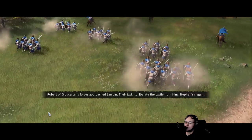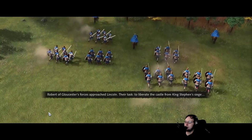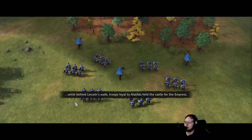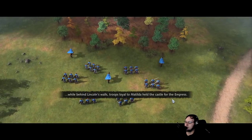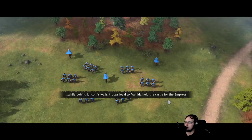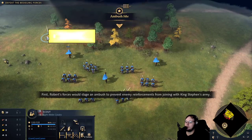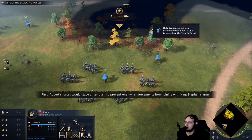Robert of Gloucester's forces approached Lincoln. Their task: to liberate the castle from King Stephen's siege. While behind Lincoln's walls, troops loyal to Matilda held the castle for the Empress. First, Robert's forces would stage an ambush to prevent enemy reinforcements from joining with King Stephen's army.